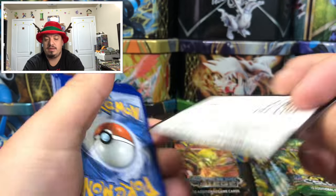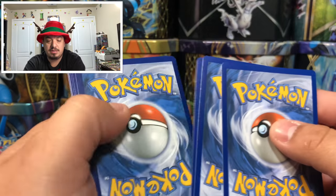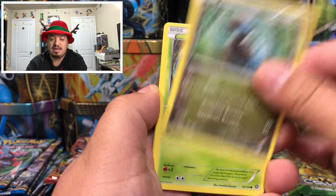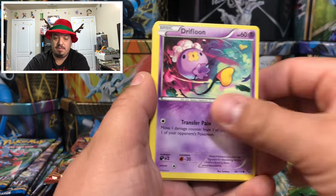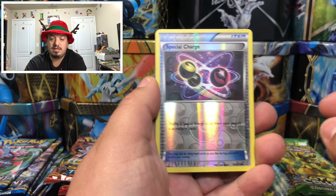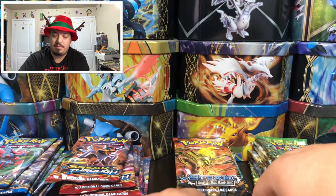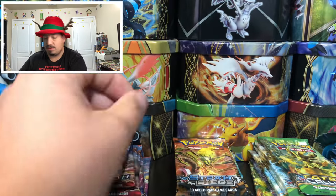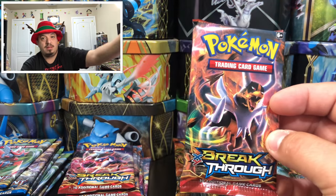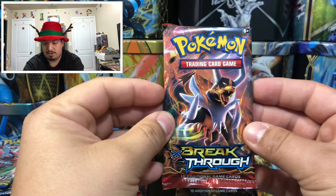Green code card — it's Christmas and it's green and red, get it? We have a Dino, Larvesta, Palmdrift, Roost, Merit, Spirit Link, Special Charge, and a Primeape — rare non-holographic card. Onto Breakthrough — need to adjust the lighting a little bit.